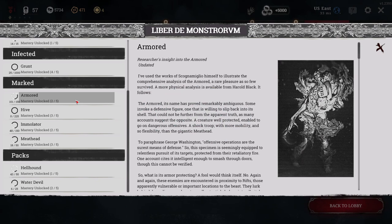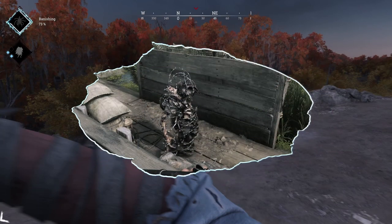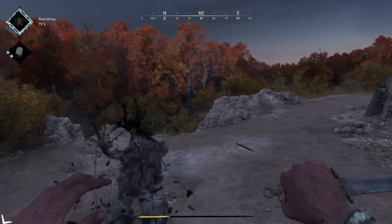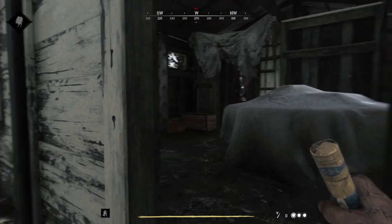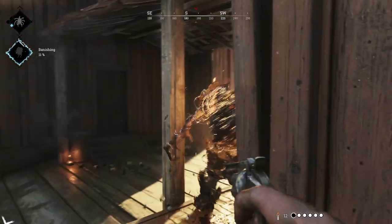Armors are basically zombies on steroids. They come in two variations: the standard armored and the concertina armored. The standard armored are extremely resilient to being shot. The best way to take these out are going to be three stabs with a knife to the head. Otherwise, anything that sets an armored on fire will kill it instantly — these can be flares, lanterns, fire ammunition, etc.